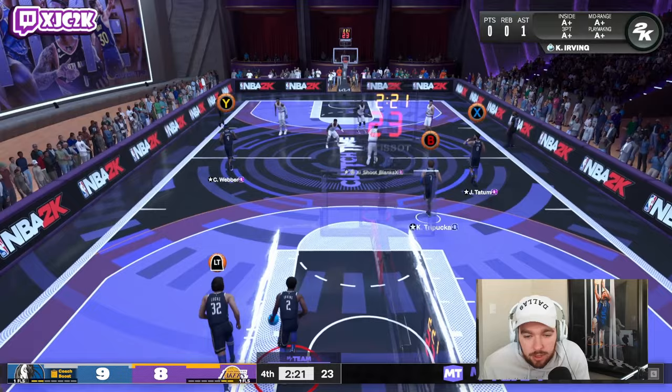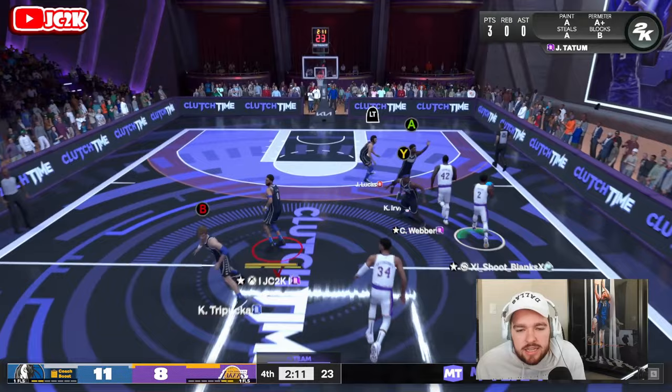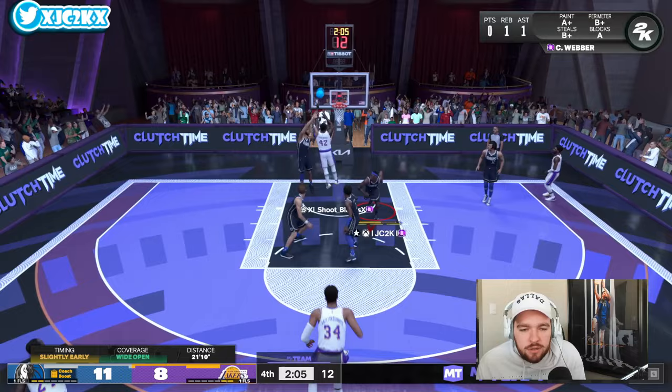Backdoor cut here — Kelly Tripuka with the standing dunk! Let's go, beautiful stuff. He is actually decently athletic as well — he's got an 80 driving dunk and he can standing dunk. He's not that unathletic. We'll give up the two on defense — still up by one with the ball. I'm not too worried about giving up a two.